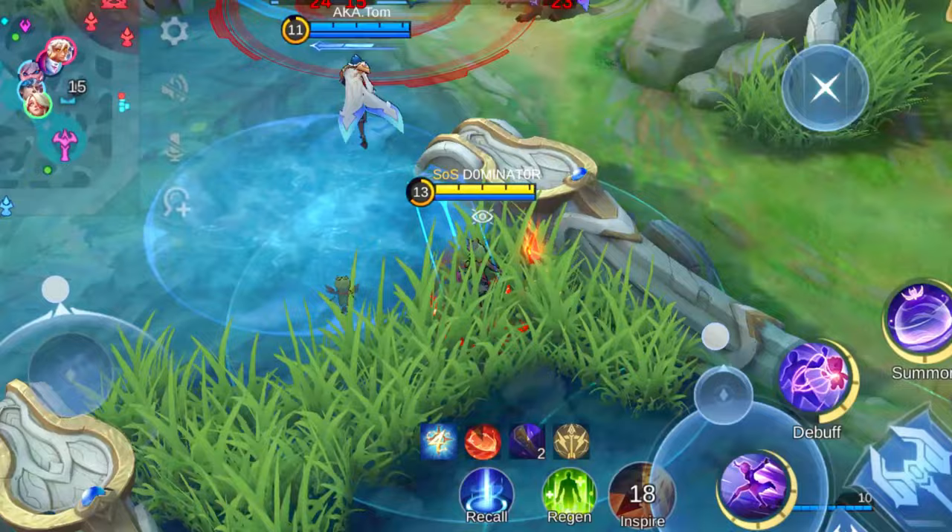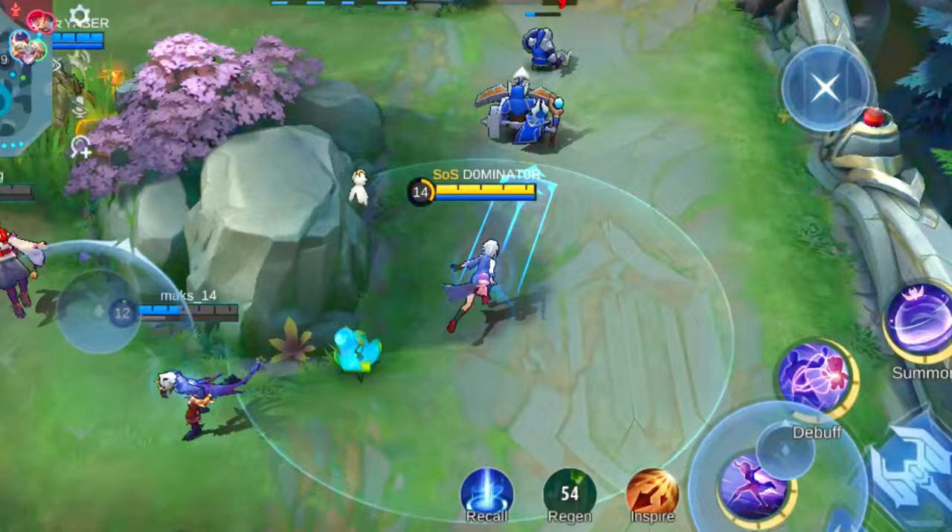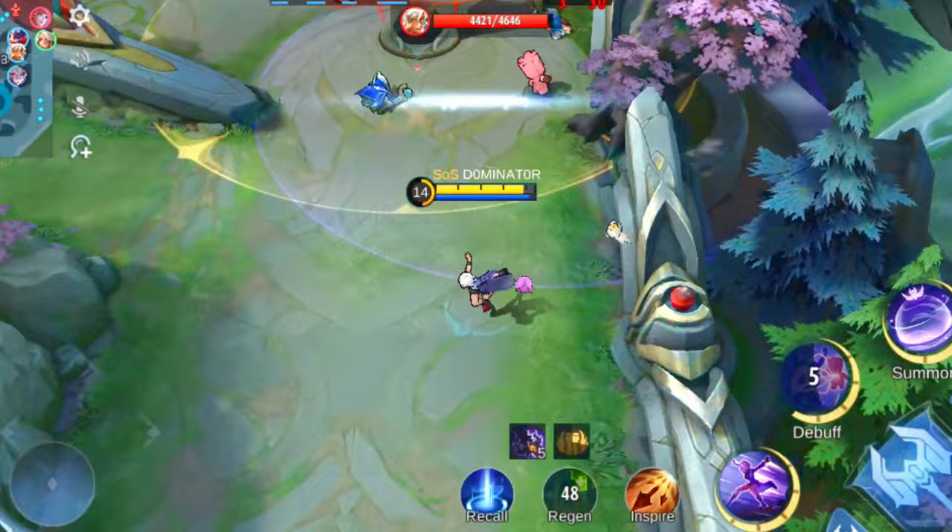Here's a little secret to dominating your lane with Melissa: pick her against the right target. In the gold lane specifically, she's a nightmare for enemies without a blink skill. Link them up with her doll, unleash your fury, and watch as they scramble to escape your onslaught. Whether you're up against Lesley, Hanabi, Ixia, or Xavier, Melissa's got what it takes to secure those satisfying kills. Don't hesitate — unleash your power and dominate the battlefield like never before.